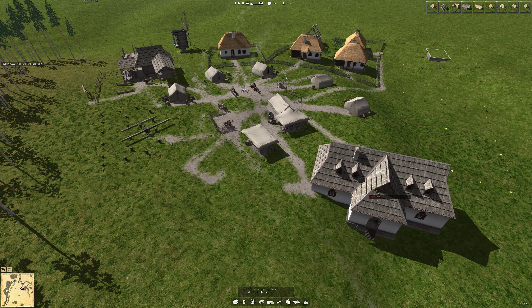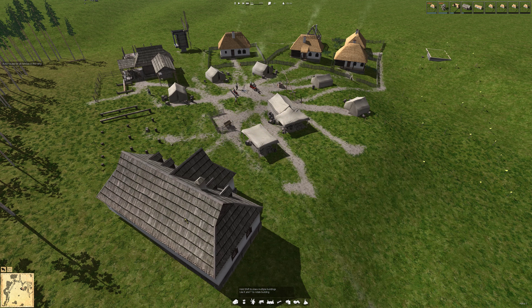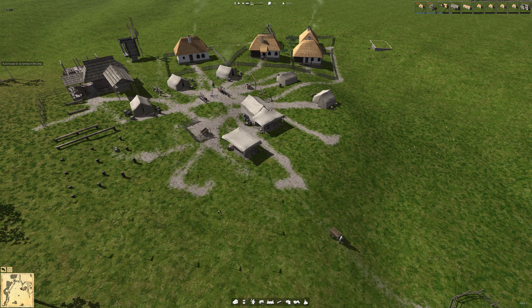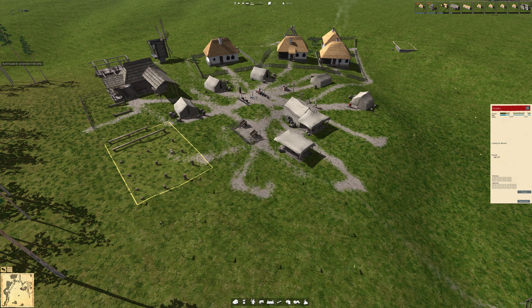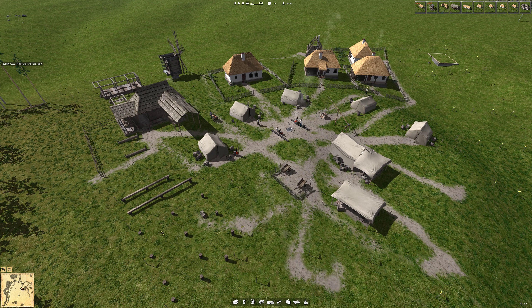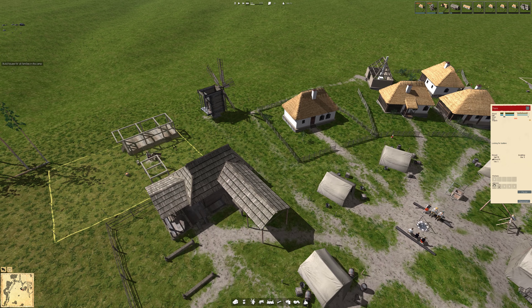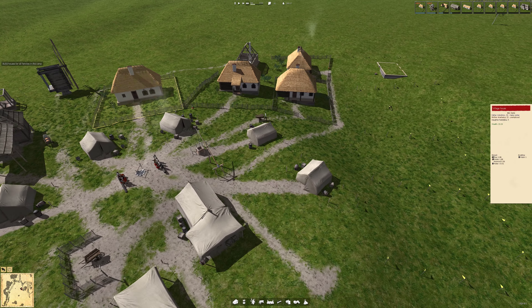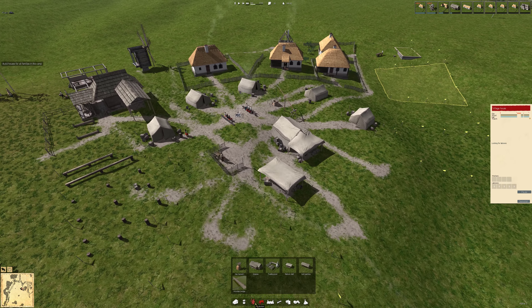The town hall - we didn't build this one. I'm gonna build a town hall next to the granary, to make it with the other important buildings. Can't find tach anywhere - not quite sure if I know what that is.